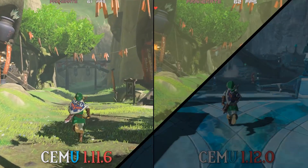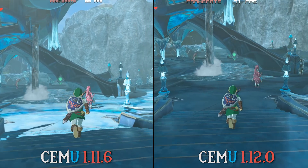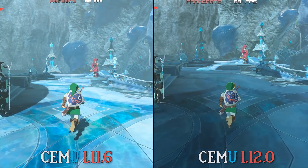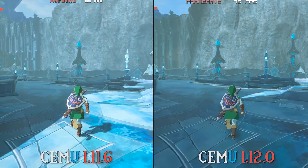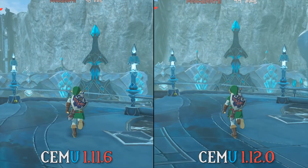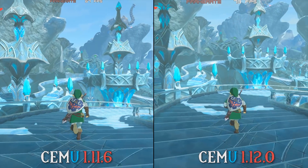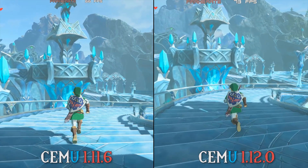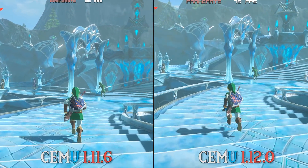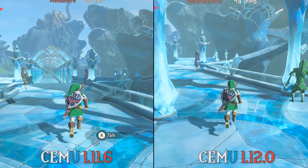This next area, Zora's Domain, is actually one of the most surprising areas for me. This area in general has the best performance for me out of all of the main cities in the game. However, as you can see, Cemu 1.12.0 is absolutely destroying 1.11.6 for performance in this area. It is actually due to the performance differential in this Zora's Domain area that I had to recheck and make sure that all of my settings were correct between my different Cemu versions from test to test.